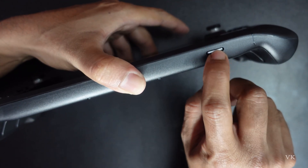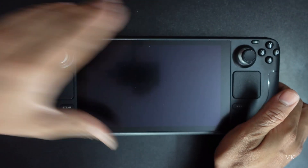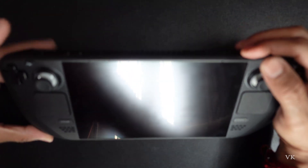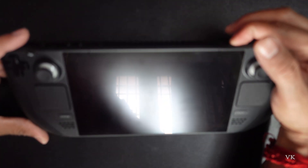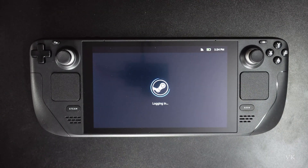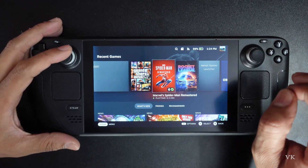I'm going to insert it — yeah, that's it. Now I'm going to start the Steam Deck. Press the power button. It's turned on. Here, select the user. It's showing this SD card, which means the SD card is installed.